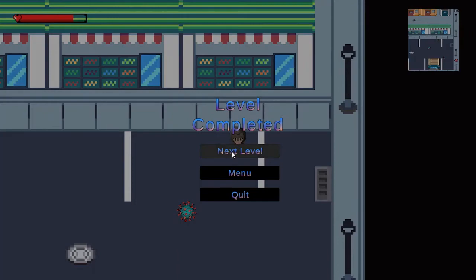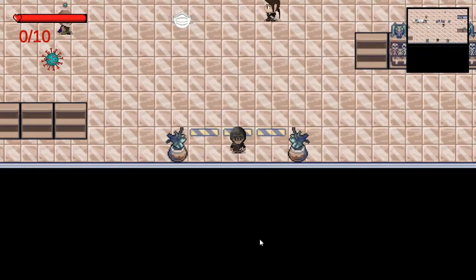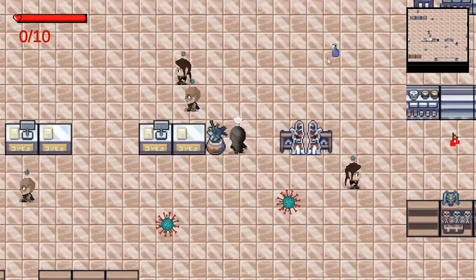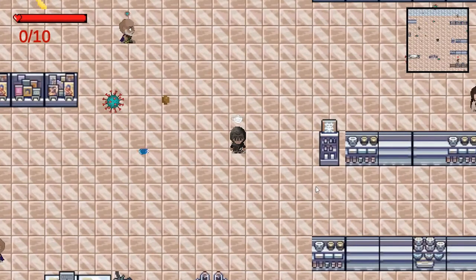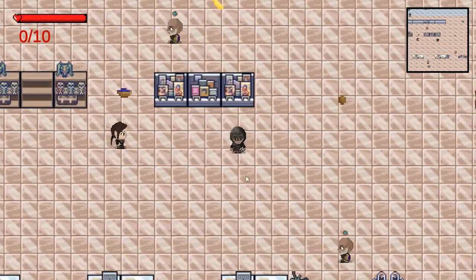Once Nick reaches the grocery store's main entrance, the level is completed and we move to the next level. In level two, you need to find 10 grocery items and avoid the virus as well as people infected by the virus. If you collect the blue sanitizer bottle, you'll be able to fire at the viruses. Once we collect the sanitizer gun, we can fire sanitizer bullets to kill the viruses.